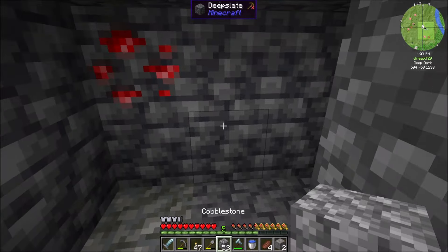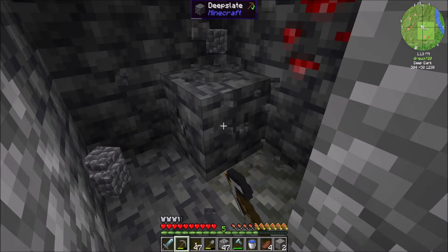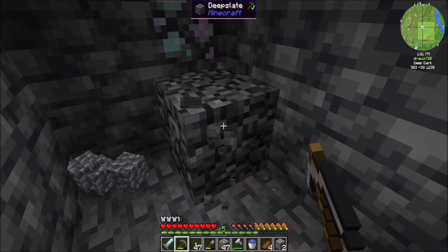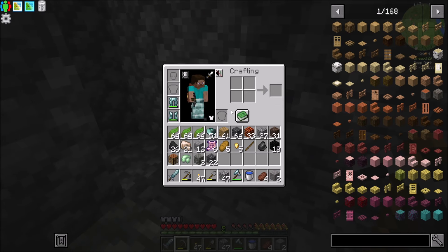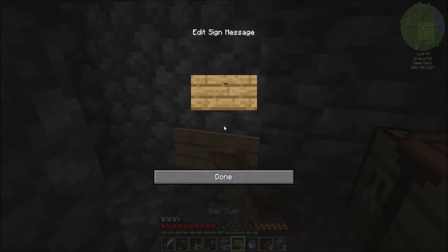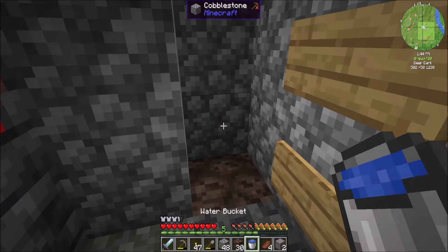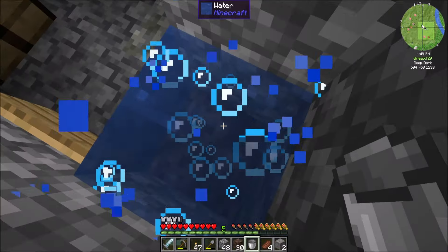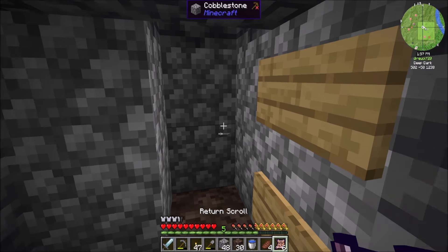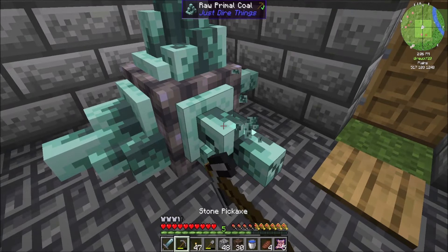I'll probably do something like this - put signs here and that's how you get out. I'm just going to clear out a little bit more space. Literally never done this before - first time ever, but there's a first time for everything. So the soul sand goes here, the water goes here with signs to keep the water in there. I've always liked the idea of water elevators but never actually made one - I'm excited to try it. Oh, that's cool - I like that a lot, actually. That was super cool.